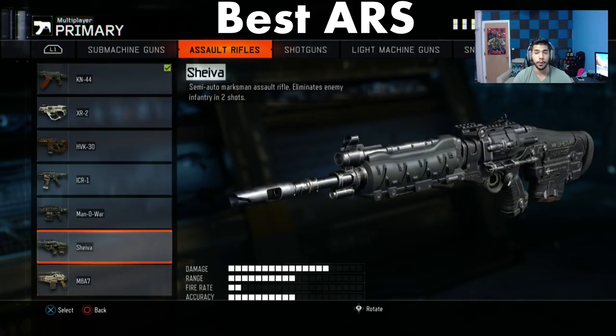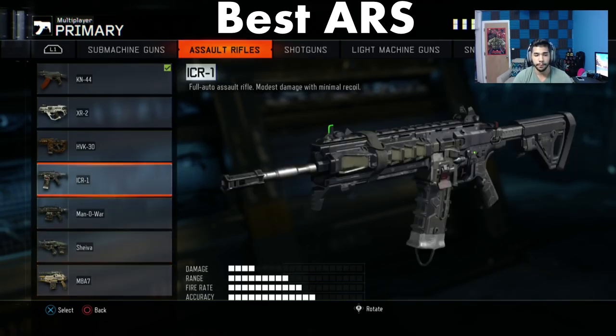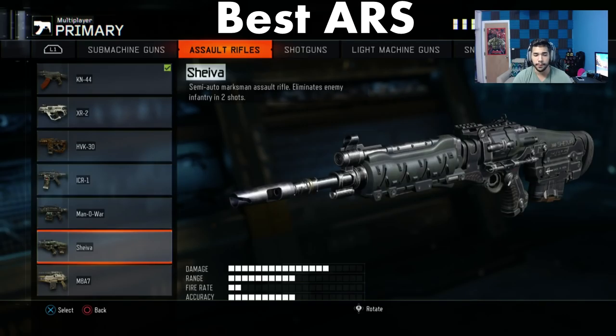Right now in the early game, the Shivia and the M8 are the best ARs. Shivia with rapid fire is incredible — it's literally insane, like the FAL but really good. The M8, of course you can't count that out if you used it in the beta — it was amazing. So as of right now, definitely the Shivia and the M8 are the top ARs.